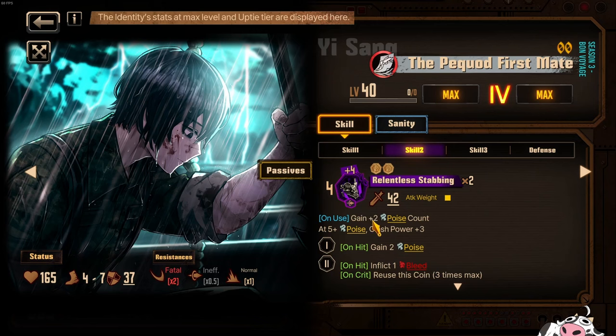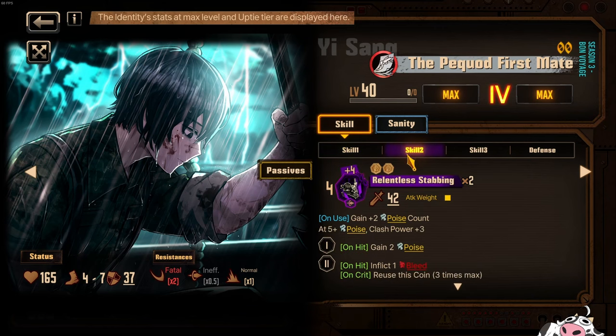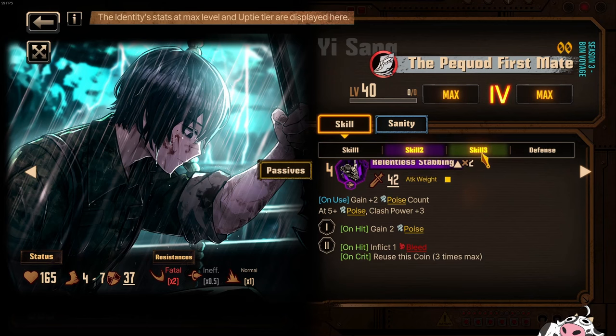In addition to that, you also gain poise count here and a little bit of poise as well. With these poise count additions, and hopefully some poise count from Ahab in the future, you'll be able to maintain whatever crit you've consumed from reusing this coin. Otherwise, if they don't have that, then this skill becomes your big move — basically your skill 3. You want to accumulate as much poise as possible and then dump all of your poise onto this move to get that reused coin as many times as possible.